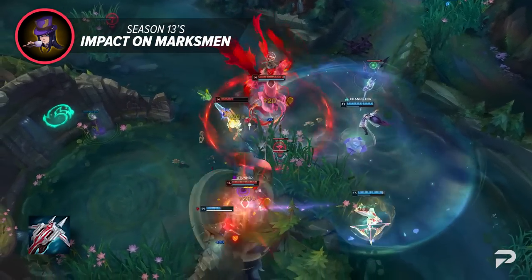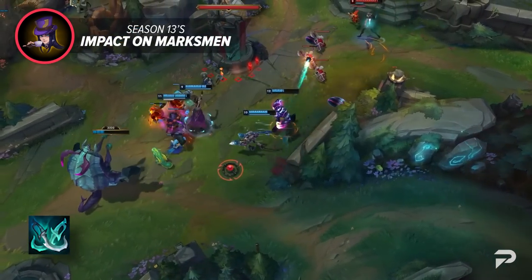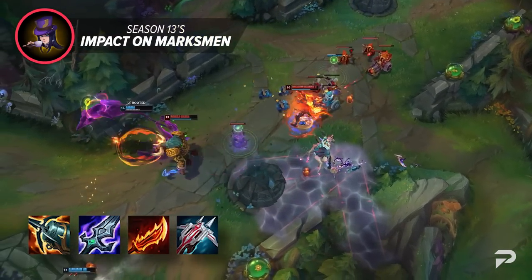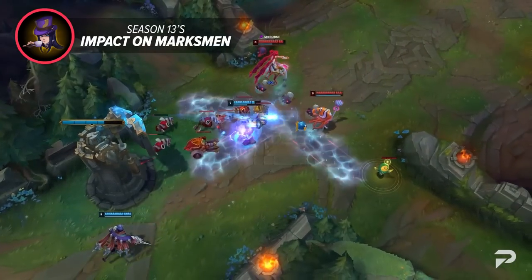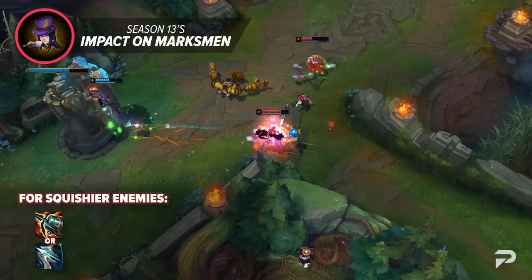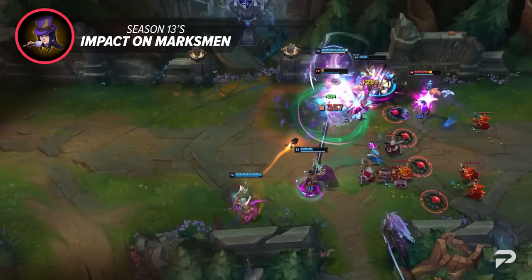Some Marksmen such as Samira, Jhin, and Aphelios are able to build Lord Dominic's Regards as early as third item without hindering their itemization too much. Others like Jinx require a Zeal item in between before they can look to grab tank shred. If you're a Zeal user, you'll want to likely grab Phantom Dancer if you're trying to melt through tanks — this grows in power when paired with Kraken Slayer. For on-hit enthusiasts, you're likely looking at Kraken Slayer with a combination of Bork, Rageblade, and possibly Lord Dominic's. Overall, ADCs don't have to build anti-tank every game, but build diversity is going to be at an all-time high. Make sure you're aware of your build options and how you can best itemize for your game.